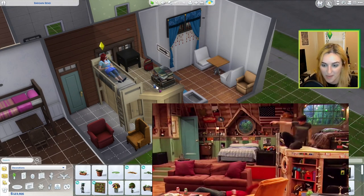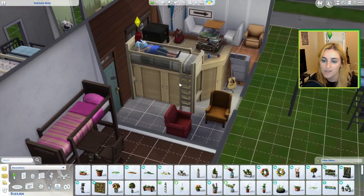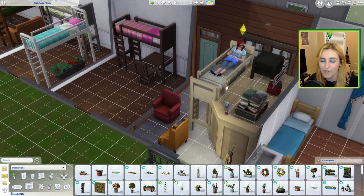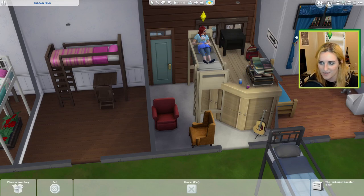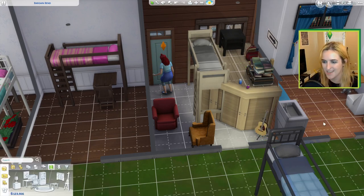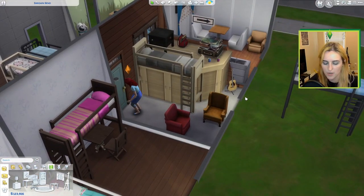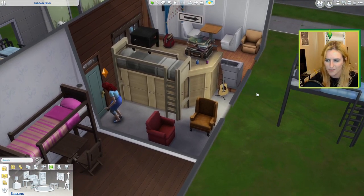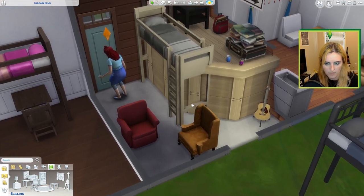Here we've got Drake and Josh's bedroom. Basically you can do this thing where you make a platform the height of the bed and then have a little loft area. I don't think the loft area itself will be functional — it's just for aesthetics. Yeah, you can't use the stuff up there, but you can raise a platform and make a fake little loft situation. This way you have a ladder as part of it, which I think is kind of cool.